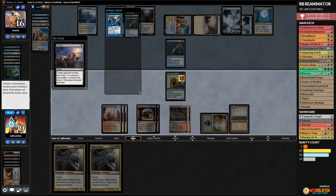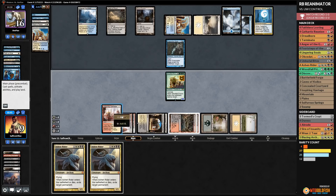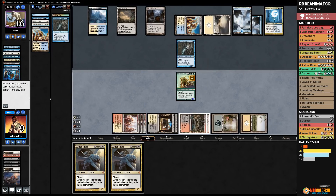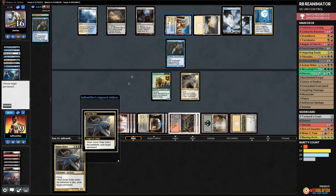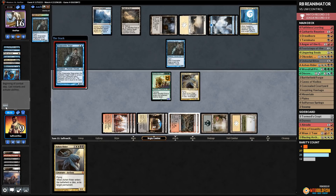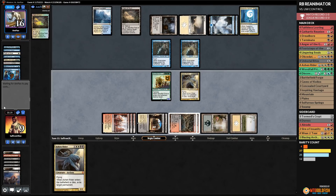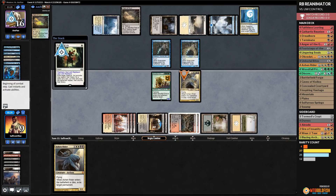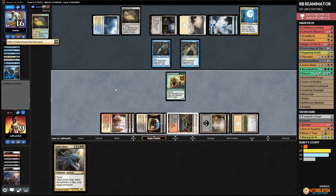We Duress our opponent, take the Spell Snare. Opponent's hand has Snapcaster and Field of Ruin. We hard-cast Ashen Rider, get rid of Colonnade. Opponent plays Snapcaster. Now our opponent is down to just a Field of Ruin and Path to Exile. Path takes down Ashen Rider, we grab a swamp. Opponent has no attacks, we play another Ashen Rider.